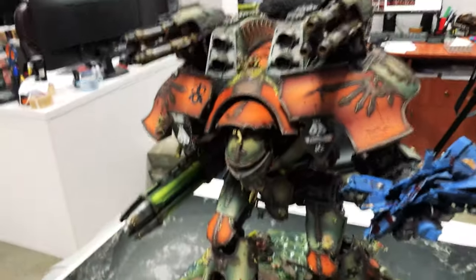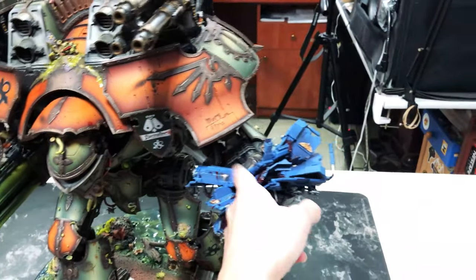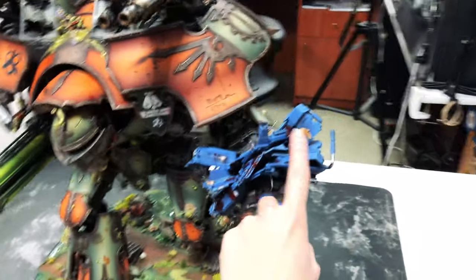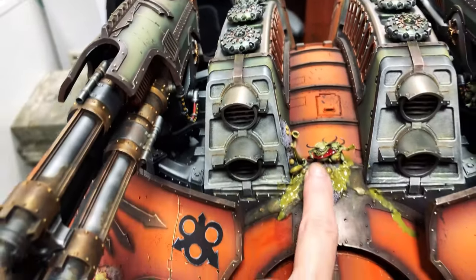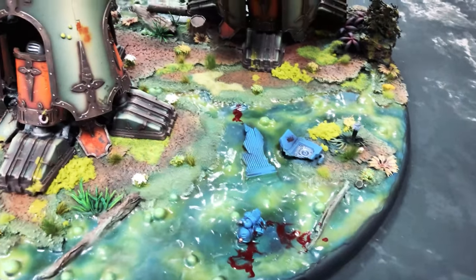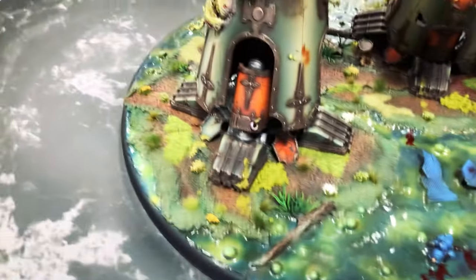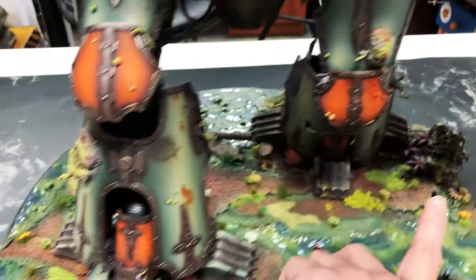We have some little conversions on it. For example, here we have this completely destroyed piece of some Space Marine vehicle. And we have some cute little Nurgles here, super toxicated. And here we have some little dead marines — I don't know why the victims are always Space Marines. And here we have some super cool rust effects.